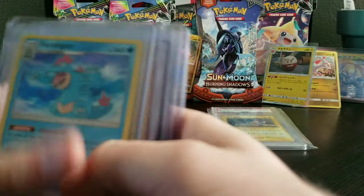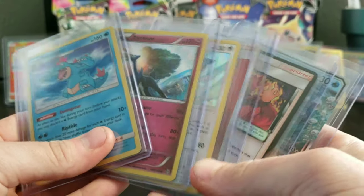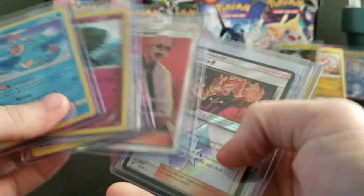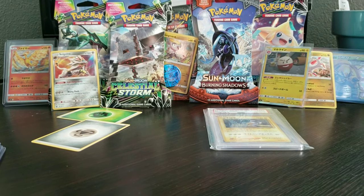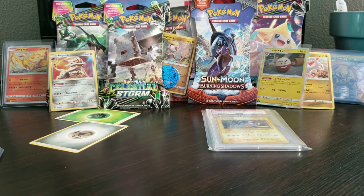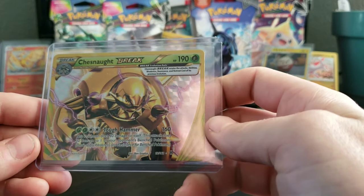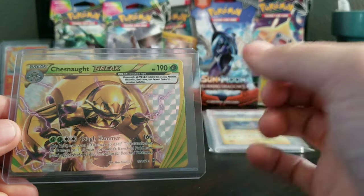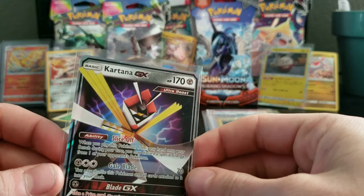So we got all these — 6 cards out of 6 packs! 6 cards out of 6 packs! That's nuts! And you guys saw me opening live — there's no sneaky business going on at all! I forgot to tell you guys, I got a little excited when I purchased some packs the other day and I pulled a Chesnaught Break Card — my first Break Card! I wish I would have recorded this! And I got a Kartana GX Card!